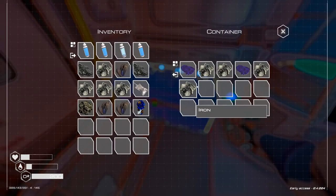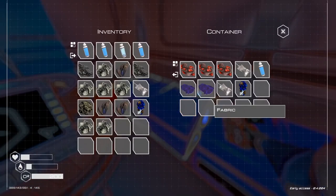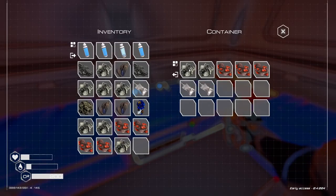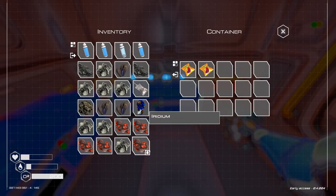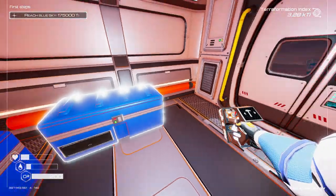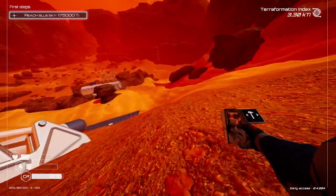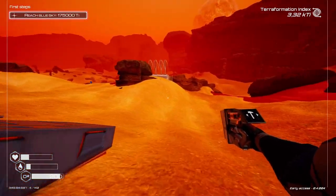Now let's check — more iron, thank you. No ice, however super materials — yes! Iridium is really, really important, I cannot stress that enough. You will see soon enough. And then we go hunt for ice — I'm going to be transferring everything now. In terms of ice, I need to find a lot.